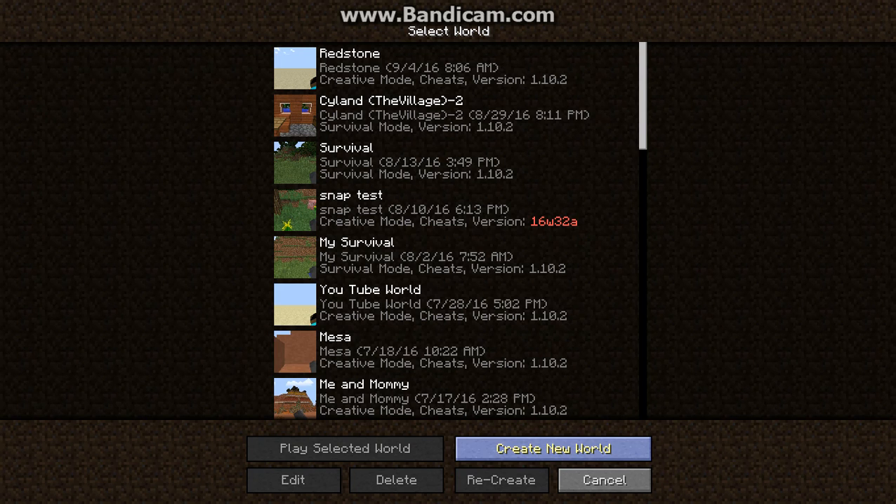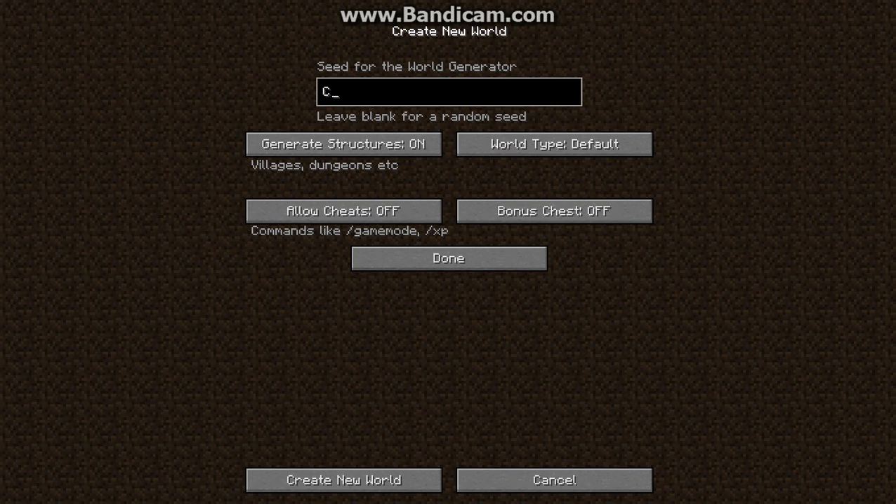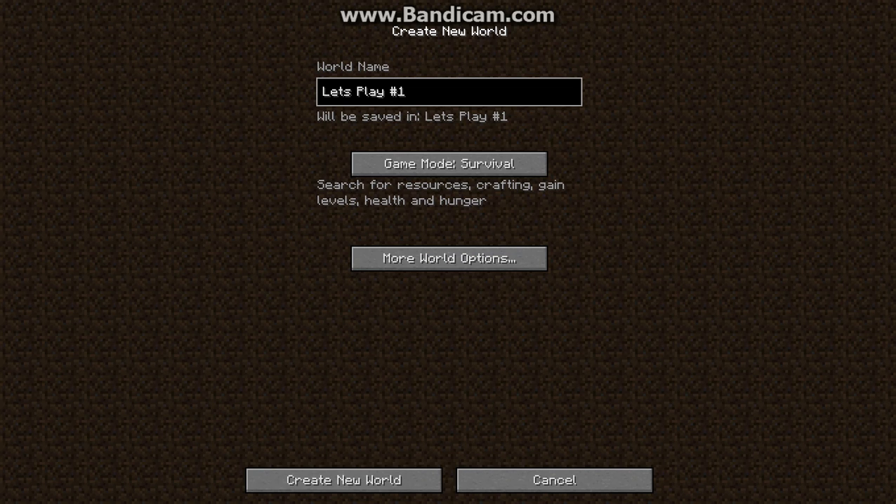I haven't created a world, but I suppose I thought we could do it all at once. So let's name this Let's Play... Let's Play Number 1. Okay, Survival Mode. Now the seed - I think Cyborg Mammoths Let's Play 1, random letters. Yep, that looks good to me. Done.